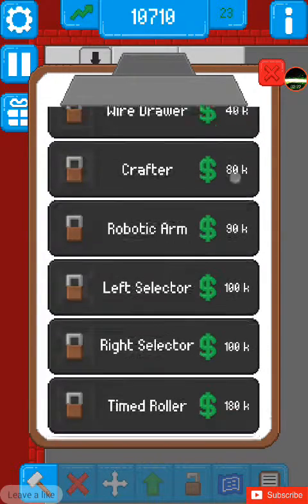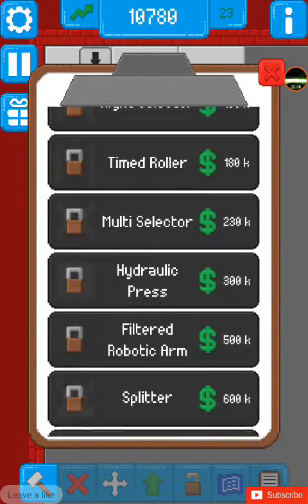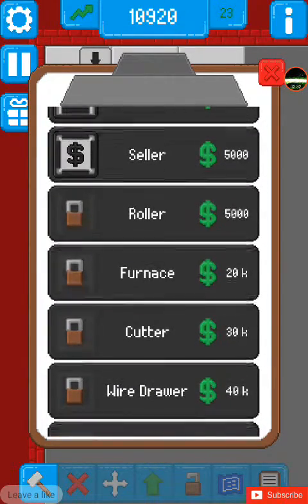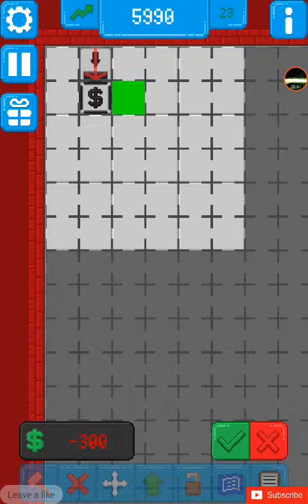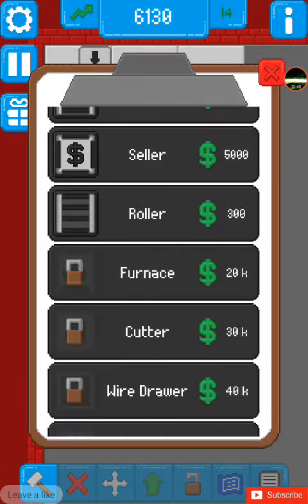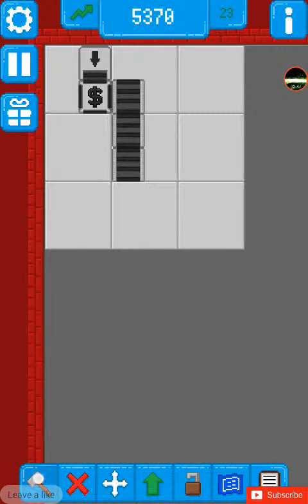This is all the stuff I can make, like a robotic arm, hydraulic press, timed rollers — all of this stuff. But right now I only have that. I'm gonna buy a roller. It's like a conveyor. There we go.